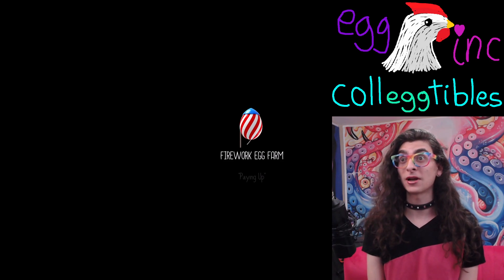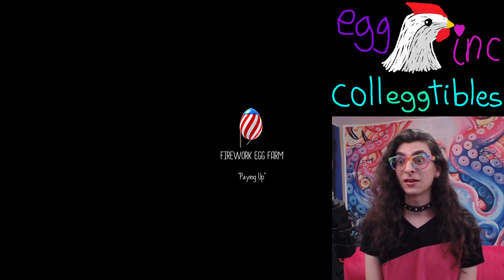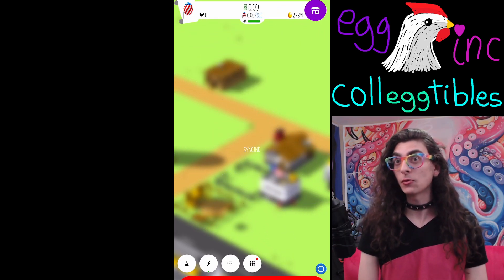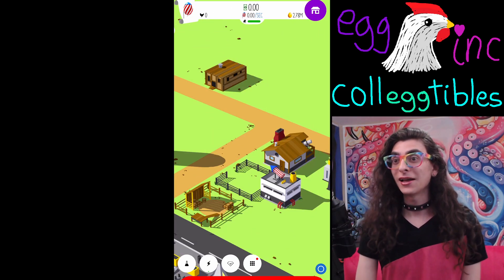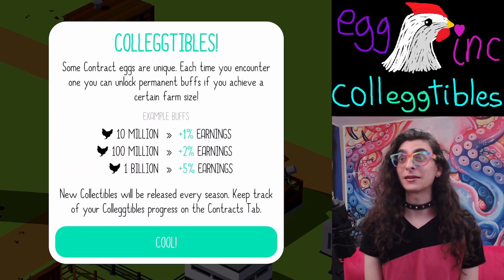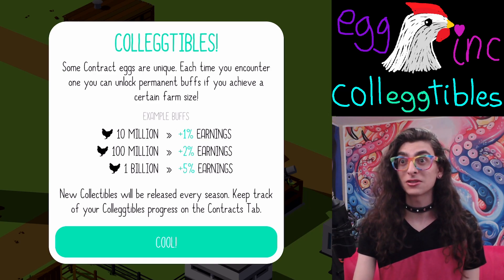I happen to have one of these right now — it was the fireworks egg in a legacy contract that I hadn't done. So I started up a new firework farm and I was like, what the heck is a collectible? And I didn't have to wait long until the game told me exactly what a collectible was: some contract eggs are unique, and each time you encounter one, you unlock a permanent buff if you achieve a certain farm size.